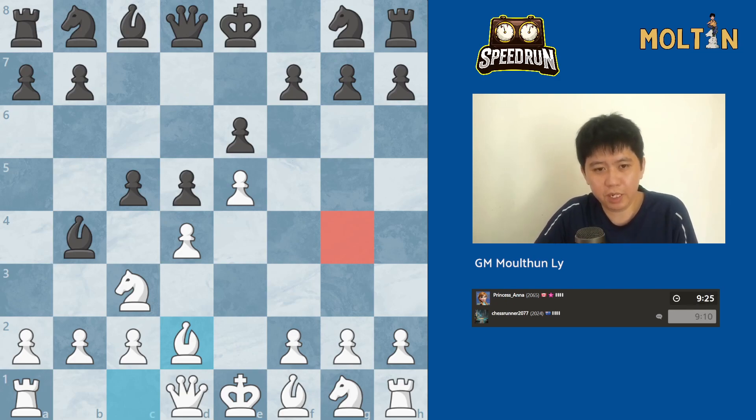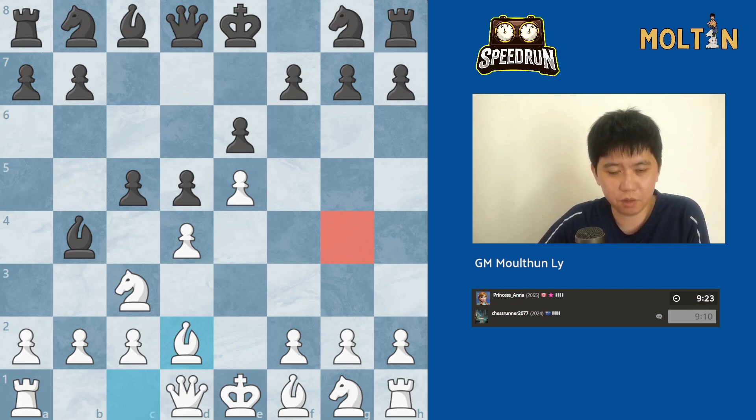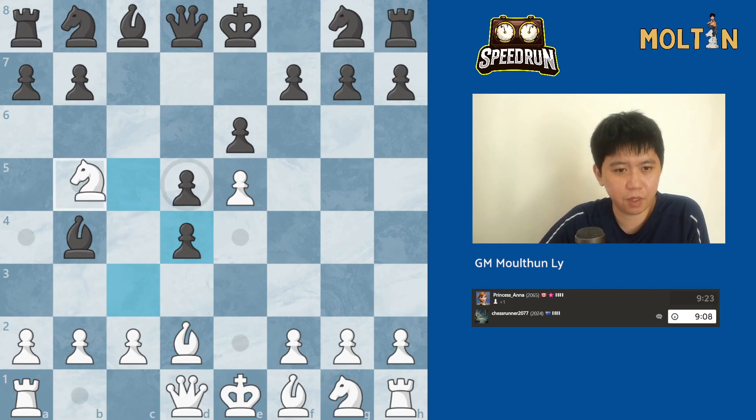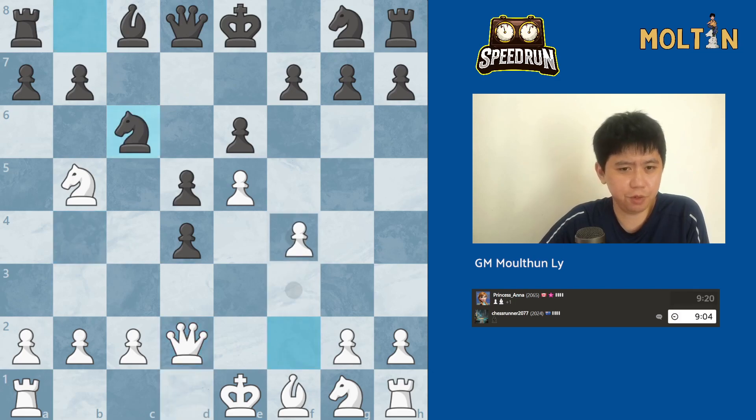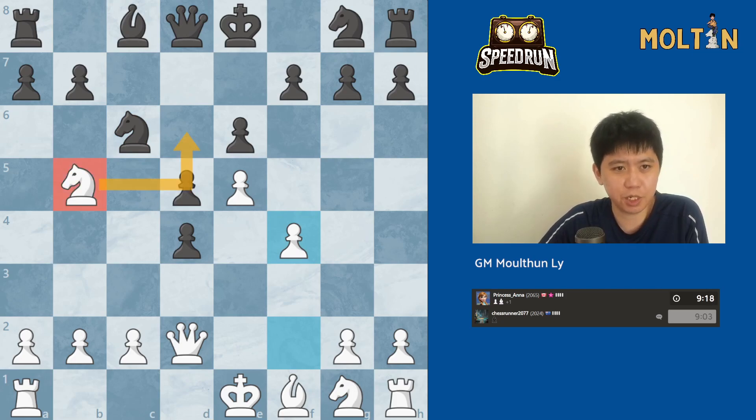Although the queen g4 lines, as far as I know, are quite good for white. The idea of bishop d2 is that if they take, we go knight to b5. Queen takes and we follow through with the move pawn to f4. We can always play knight d6 check later on, so this is fine.